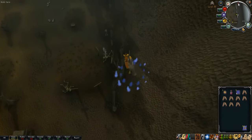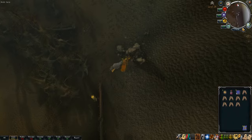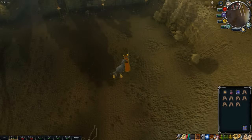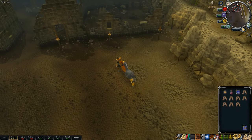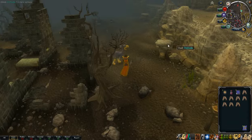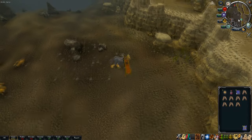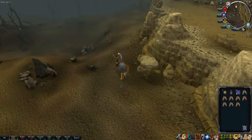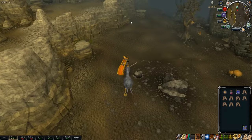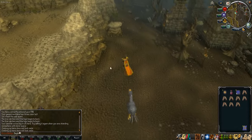You don't need to do the beacons in order. The way I learned, I teleported to different places — as long as you remember which beacon you've done, you can do the teleport beacons in different orders. However, this part is where I screwed up — I thought this was one beacon but it turned out to be the Trollheim beacon instead. Just keep running past that, I apologize for the mistake.